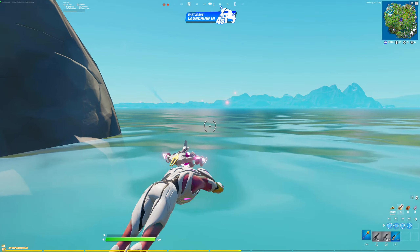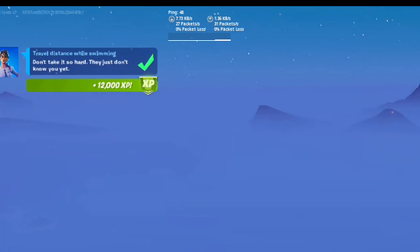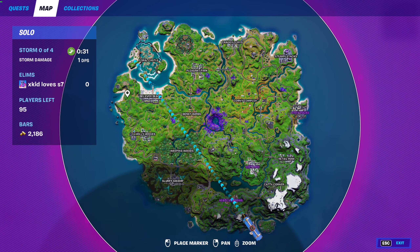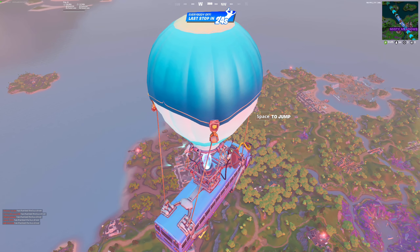Okay guys, so basically you just want to swim, and if you go down here you can see the travel distance while swimming tracker. If we go into another match and do this, I believe we will complete the challenge. So we're at Fallen Island — make sure you get in the water quick enough before you go on the battle bus and just start swimming like this. As you can see right there, we did complete the challenge. You want to keep doing this because it will go up to about 50,000 distance while traveling, so keep going until it hits 50,000.